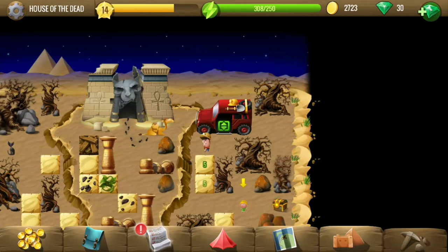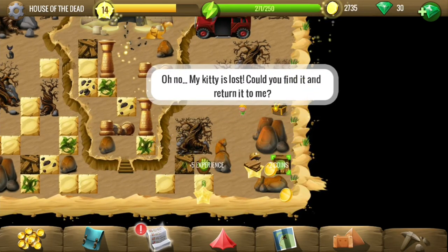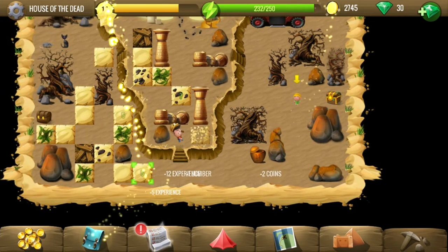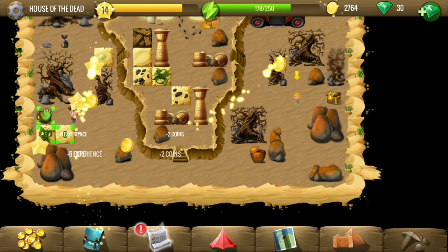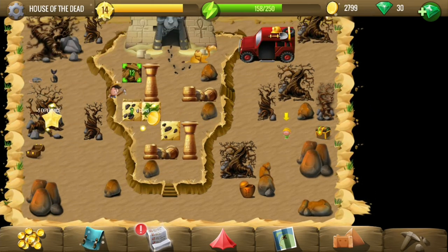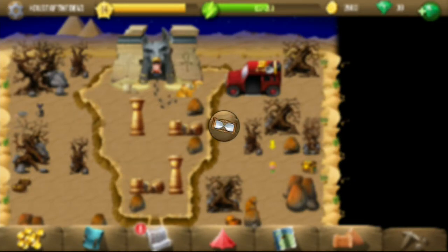Welcome to the fifth location of the Anubis quest line. Here we have to find the cat, and hopefully at the end of this location we will have another plate piece. We are collecting all these plate pieces so that we can please the gods and they would lift the curse cast on Egypt because of a mistake Diggy's father had made.